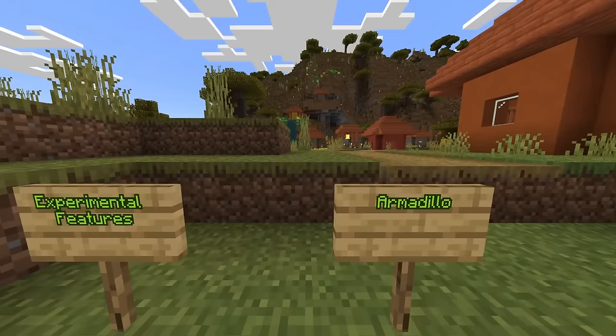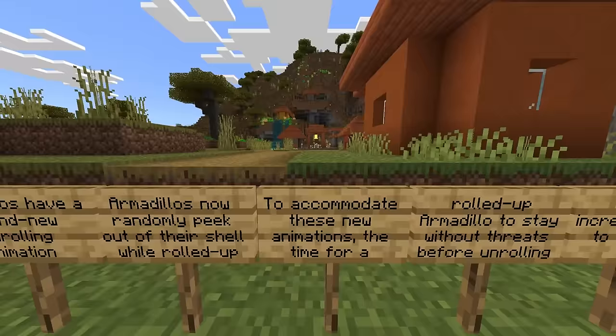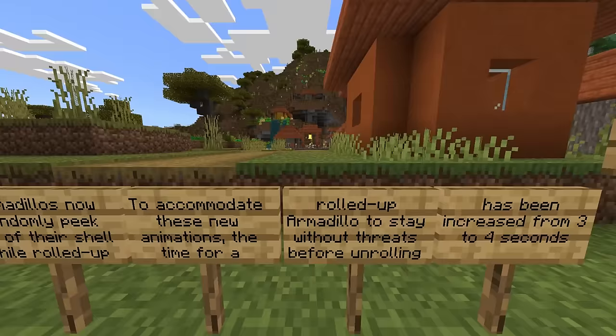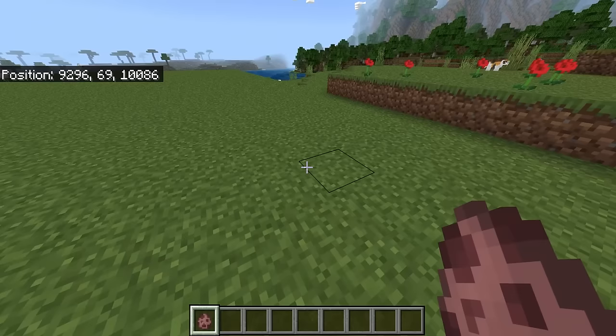Armadillos have a brand new unrolling animation. Armadillos now randomly peek out of their shell while rolled up. To accommodate these new animations, the time for a rolled-up armadillo to stay without threats before unrolling has been increased from three to four seconds.